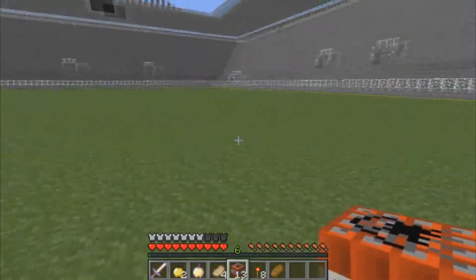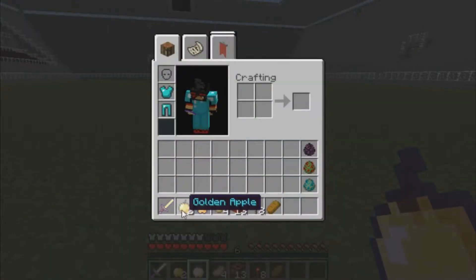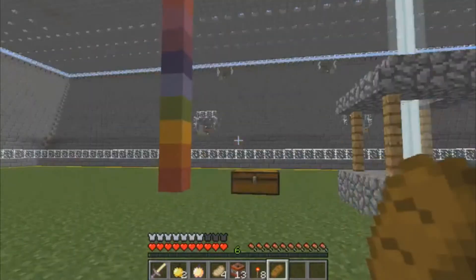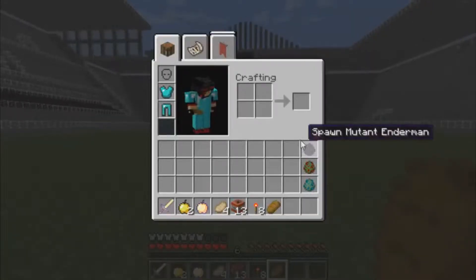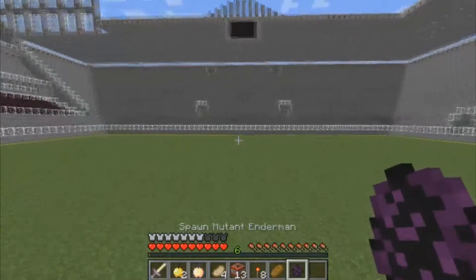All right guys, this is what I decided to use. I'm going to be using my Lucky Sword, Golden Apple — I guess this is the Notch Apple, right? I don't remember what it's called. Some food, some TNT, the redstone torch, and bread, and I also have that diamond armor that I got. That's what I'm gonna be using to fight this Enderman. I'm gonna be doing the Enderman first. So let's spawn him in and run like crazy.